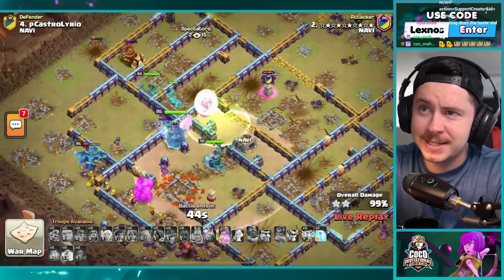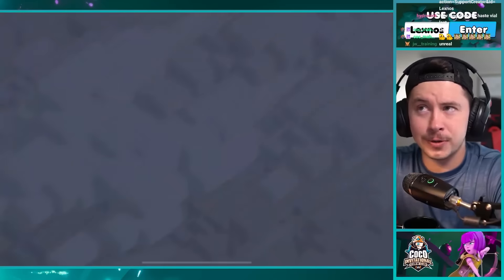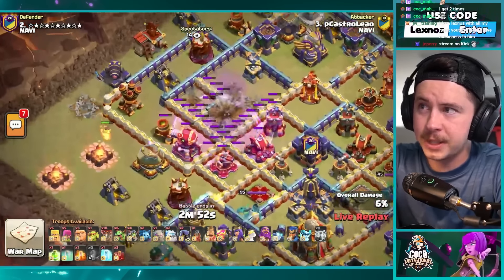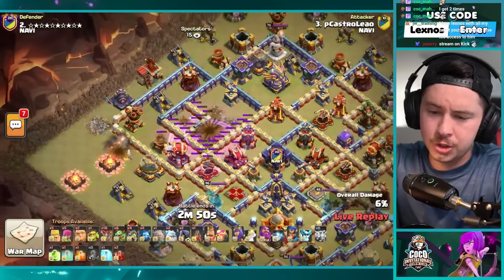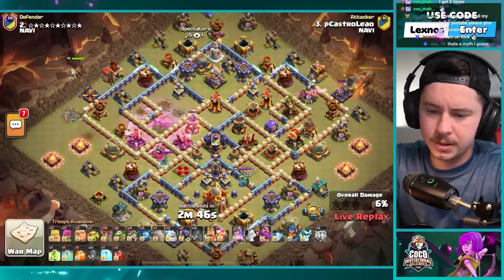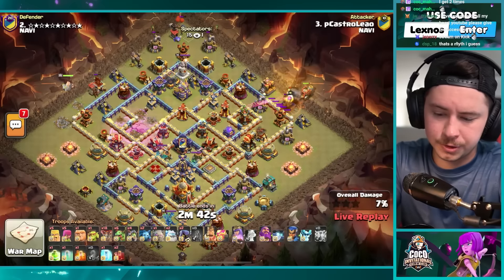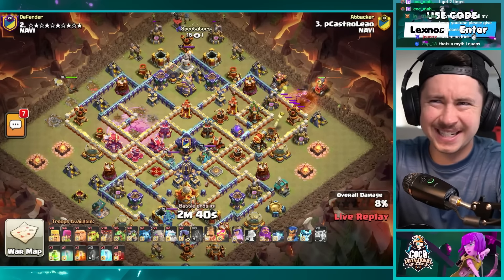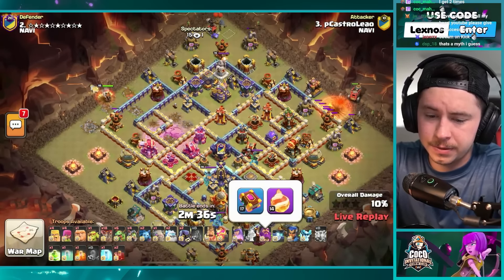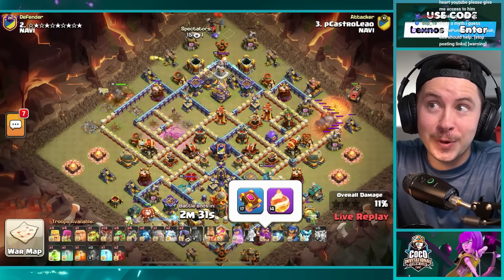P castro with his next attack — we got a zap, a quake on the left side of the base. Takes out a rage tower, a multi-archer tower, an inferno tower. Flame flinger on the right. He's got four inferno dragons, a jump spell, six baby dragons. Queen on the left side doing her thing. P castro's got the fireball at level 14!